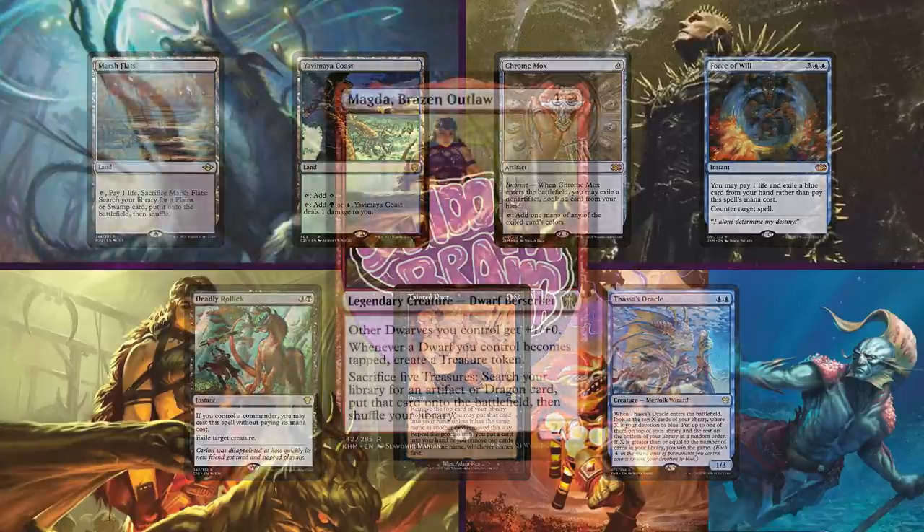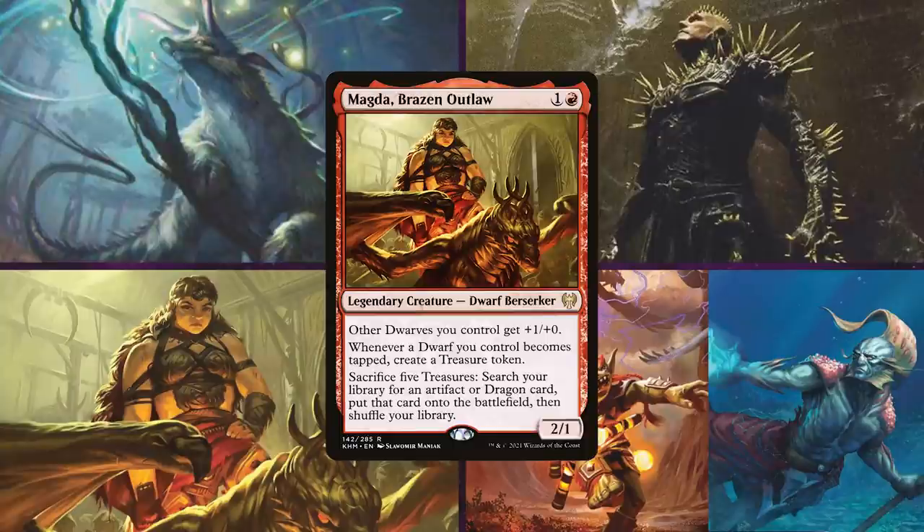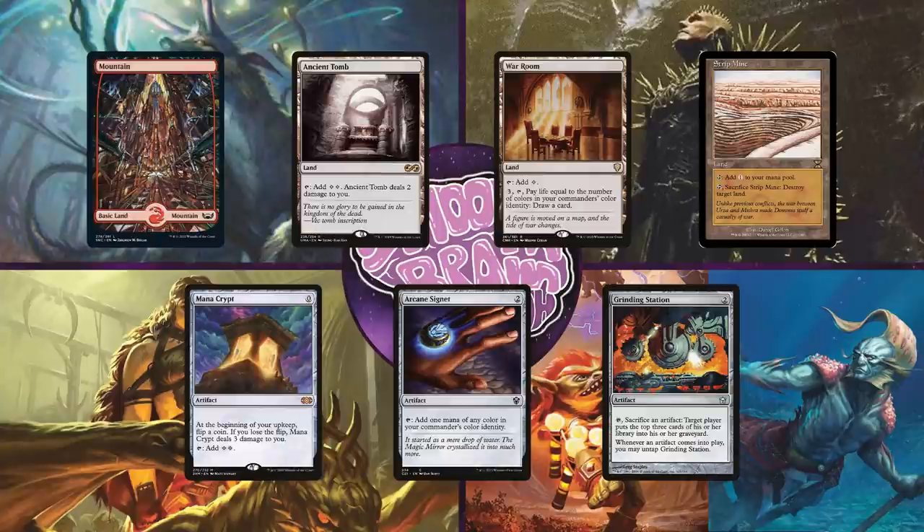Last but not least, there's Chandler on Magda, Brazen Outlaw. This mono-red deck's game plan is to make as many treasures as possible, and then use Magda's second ability like a toolbox — searching up interaction, card advantage, stax pieces, or even game-winning combos. He'll keep an opening hand of a Mountain, Ancient Tomb, War Room, Strip Mine, Mana Crypt, Arcane Signet, and a Grinding Station.